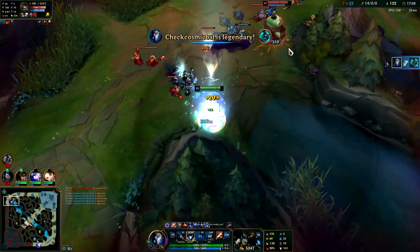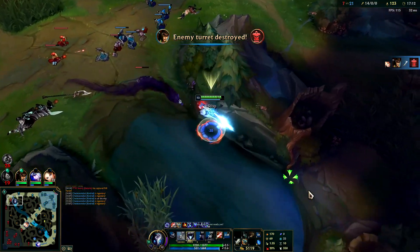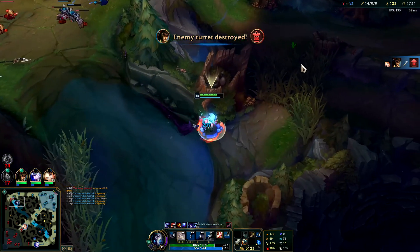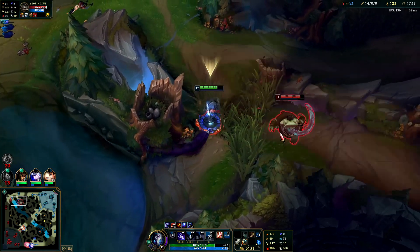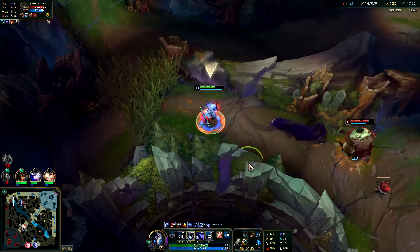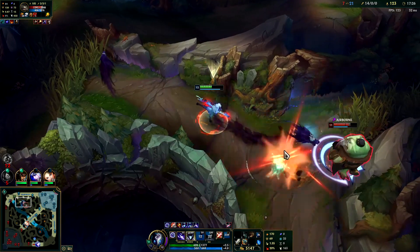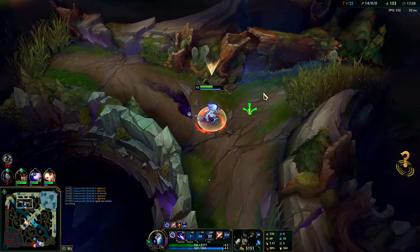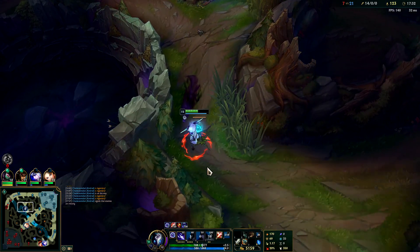He's blind-checking bushes, and when you're behind you really need to avoid those types of situations especially if you don't know where the enemy jungler is — you should just run back to your turret. Kench is just slowing me so hard. I don't know if they buffed that or what but I can't even chase this guy. He can actually solo me.